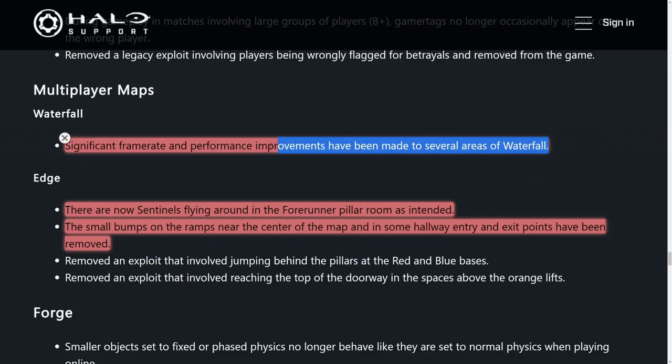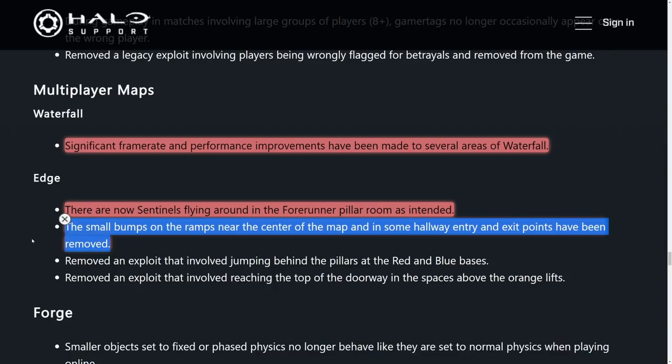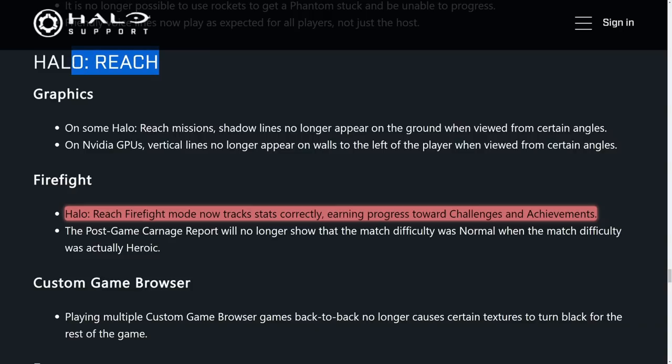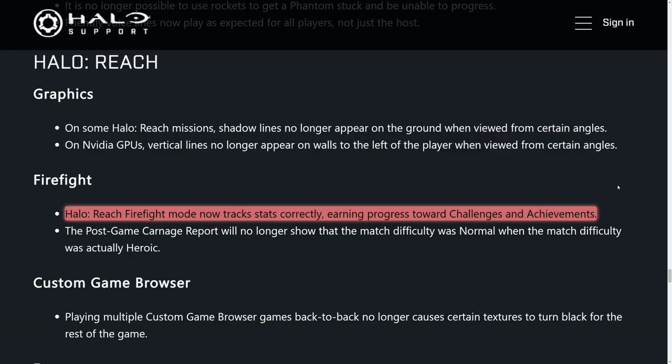For Halo 3, we have frame rate improvements on the map Waterfall — I know a lot of Xbox One players have been having real issues with that. The level Edge had improvements where Forerunner sentinels now fly around the pillar room as they should, and some random bumps on ramps that caused awkward moments have been addressed. For Halo Reach, stat tracking for Firefight should be working properly now for challenges and achievements — I came across this issue multiple times where Firefight games wouldn't count and I'd have to redo them.